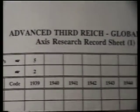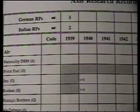Now the research part of this - let me explain the research. The research points are given each year depending on certain factors, and I'll go over it more when I need to do it in 1940. But in 1939, the Germans get five research points, the Italians two, and the Germans and Italians can combine their research points for a total of seven.